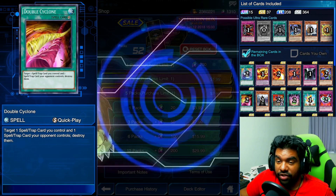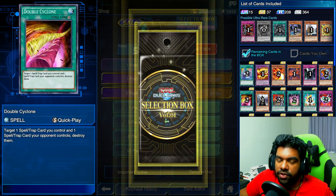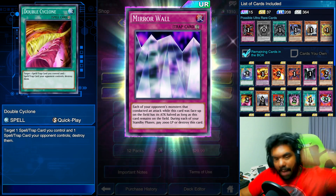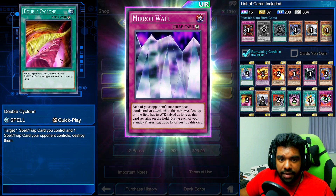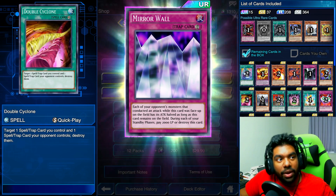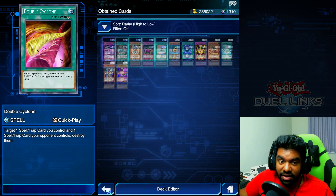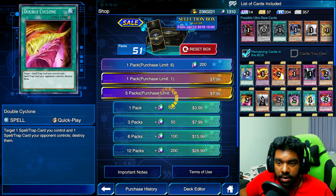We're more than halfway through and we still haven't got one of the cards I've been hoping for, but we've been getting a lot of new stuff so I can't complain. Please be Mirror Wall, please be Mirror Wall — yes! I'm happy. I only had one Mirror Wall and now I have two. I've been meaning to open more New Impact to get more Mirror Wall but I just haven't gotten around to it. Having two is great, having two is excellent.